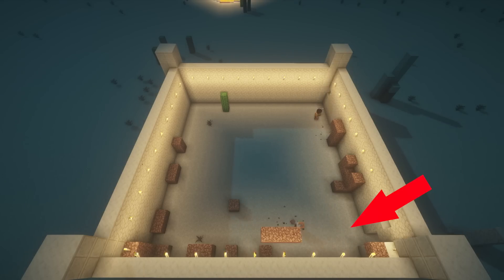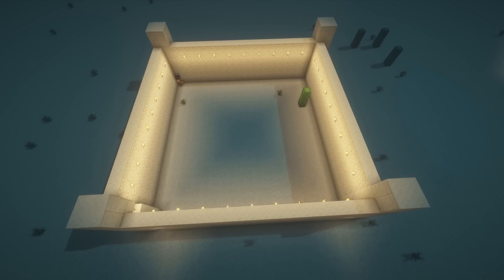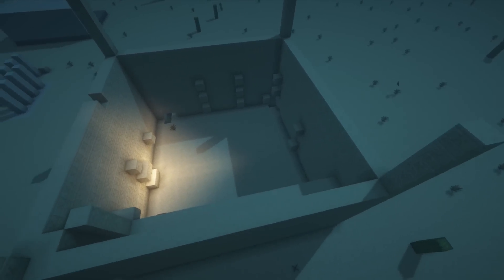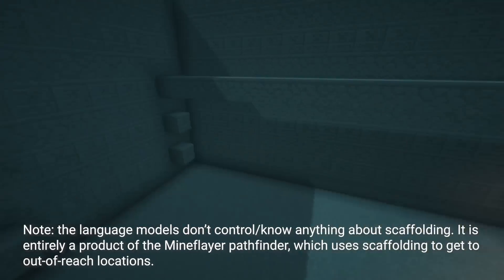GPT finished removing its scaffolding and came to help Claude remove theirs — that is really cute. I really like Claude's castle, the torches are a nice touch. The towers are lopsided, and again no doors or staircases, but still very good job. And here's GPT's castle without scaffolding. Yes, there are still a few sandstone scaffolding blocks that I think it placed by accident.